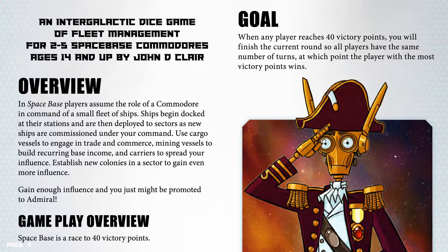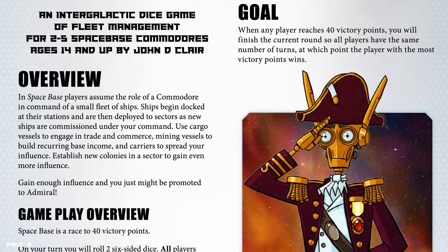Overview. In Spacebase, players assume the role of a Commodore in command of a small fleet of ships. Ships begin docked at their stations and are then deployed to sectors as new ships are commissioned under your command. Use cargo vessels to engage in trade and commerce, mining vessels to build recurring base income, and carriers to spread your influence. Establish new colonies in a sector to gain even more influence. Gain enough influence and you just might be promoted to Admiral.